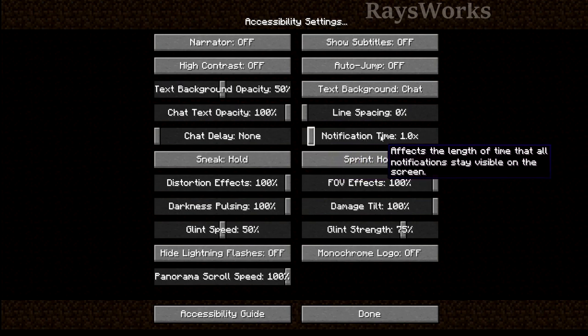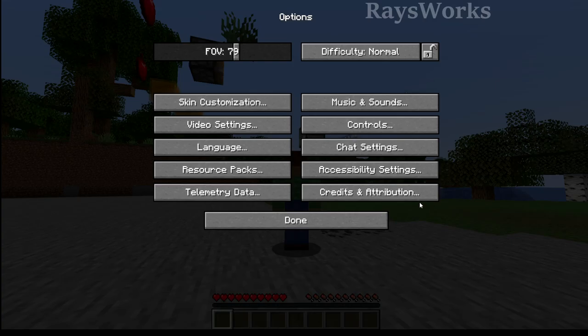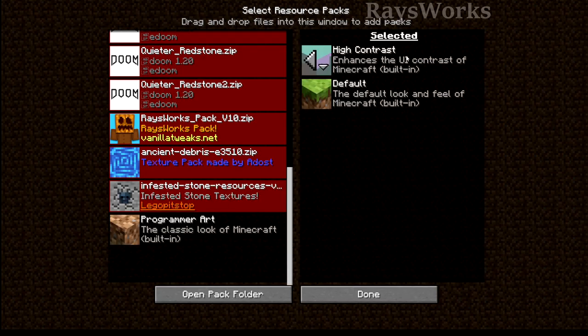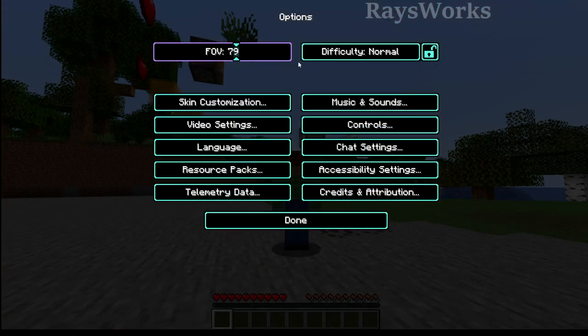Notifications include things like unlocking recipes, advancements, subtitles, as well as when selecting items in your hotbar. They also reorganized the credits, which includes your attributions and licenses. There's also a new high contrast UI which, when loaded up, will change your UI so it's very easy to see.